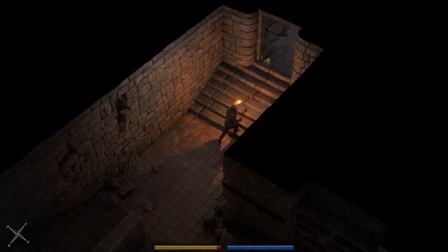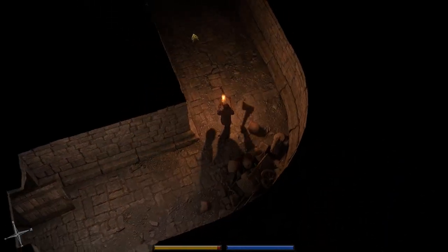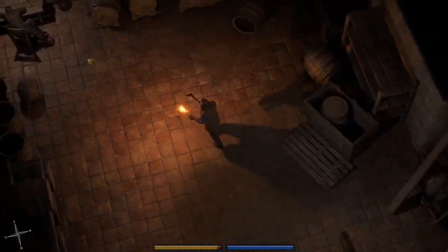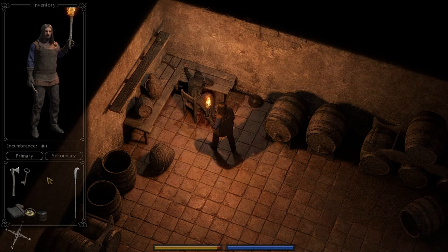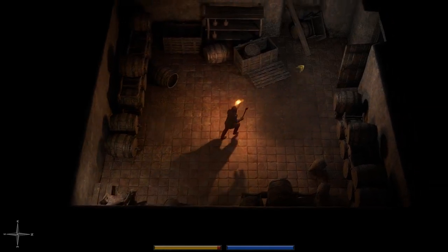Sometimes you just fall up some stairs — it happens to the best of us. On this guy's table he has a very important item: a key. I'm going to grab that key for sure, grab all of his clothes for reasons I'll explain in a moment, and grab this buckler as well.